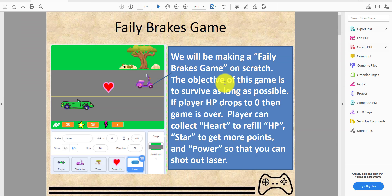Welcome back, it's Kids Coding Playground! Today we're making a Family Breaks game on Scratch. The objective is to survive as long as possible. If the player drops to zero HP, the game is over. The player can collect hearts to refill HP, stars to get more points, and power-ups to shoot lasers.